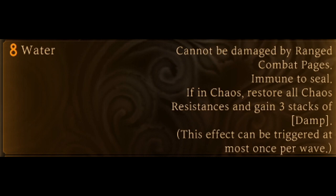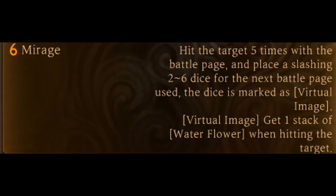Water cannot be damaged by ranged combat pages, immune to seal. If in Chaos, restore all Chaos Resistance and gain 3 stacks of Damp. This effect can be triggered at most once per wave. Mirage: hitting the target 5 times with the battle page places a slashing 2 to 6 dice for the next battle page used. The dice is marked as a Virtual Image.